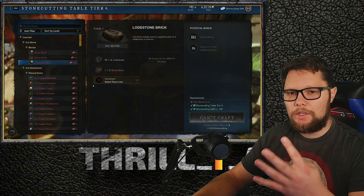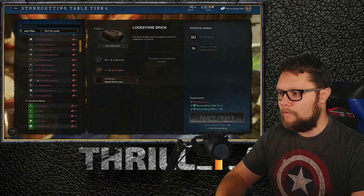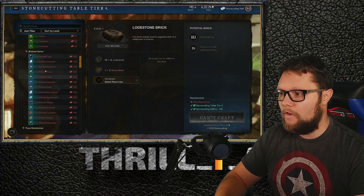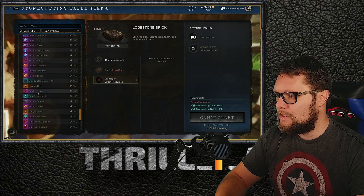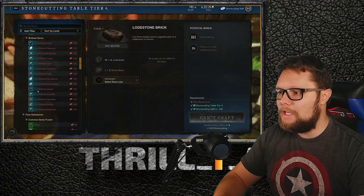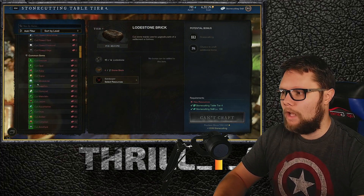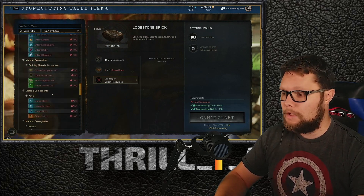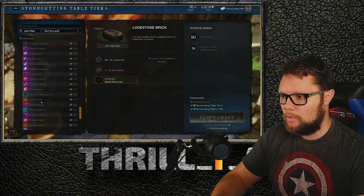There are four different tiers of gems you'll be focusing on: flawed, standard, brilliant, and pristine. Each requires a different stonecutting level — at level 0 you can do flawed gems, at level 50 standard gems, at level 100 brilliant gems, and at level 150 you can craft pristine gems, which are the best ones.